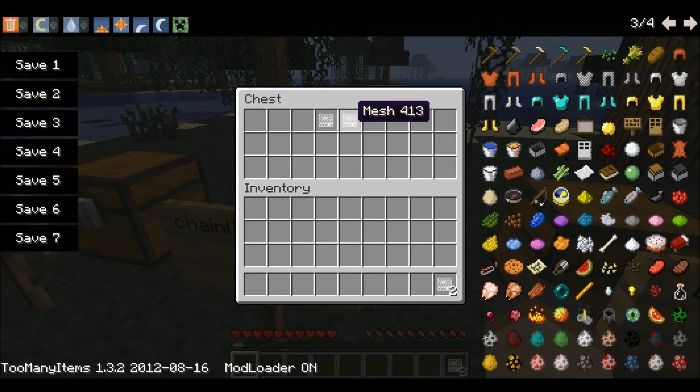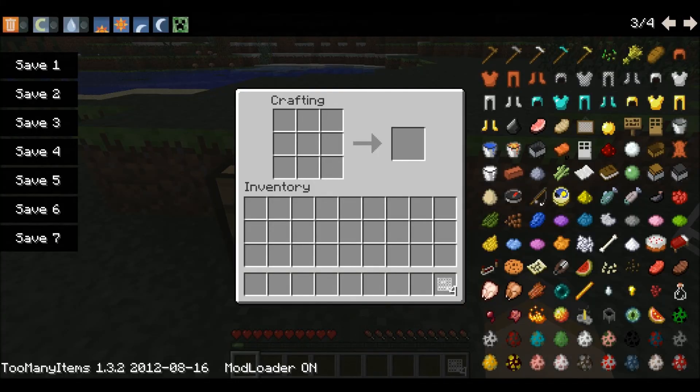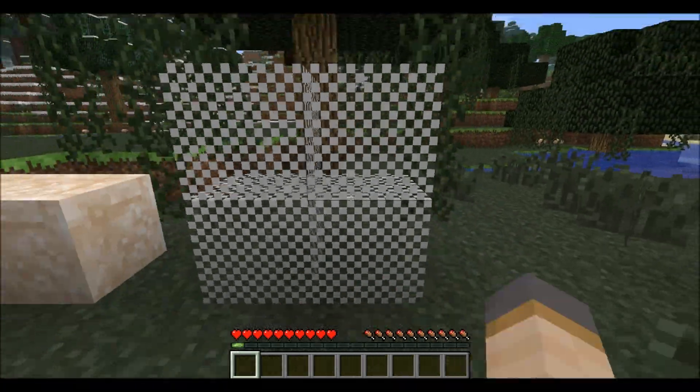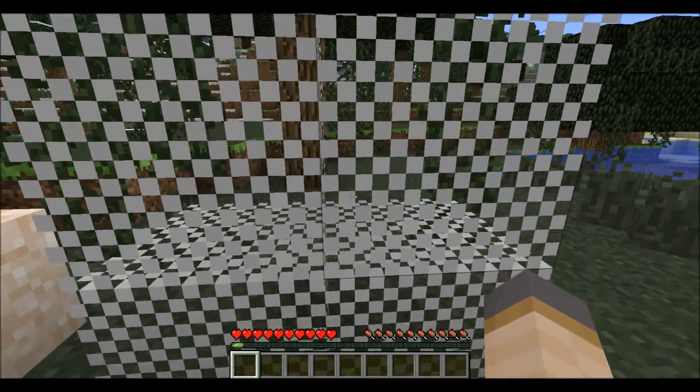For the chain link fence, four pieces of mesh in the top left corner gives you four pieces of chain link fence. You can see through it sort of.